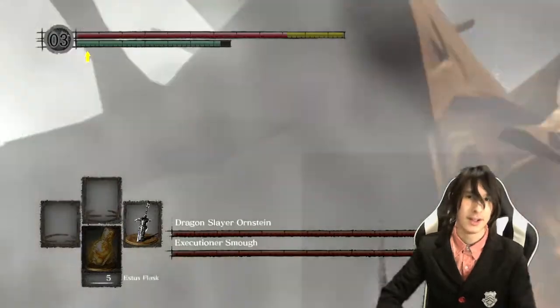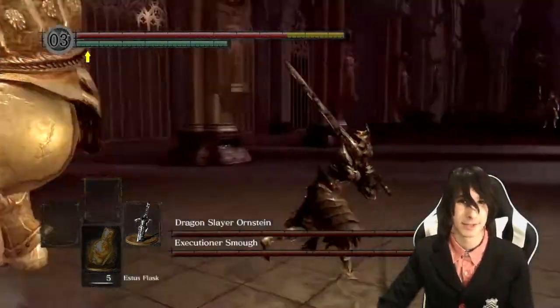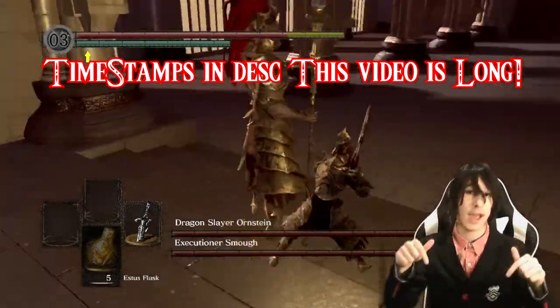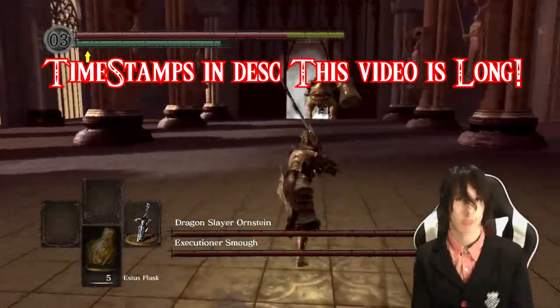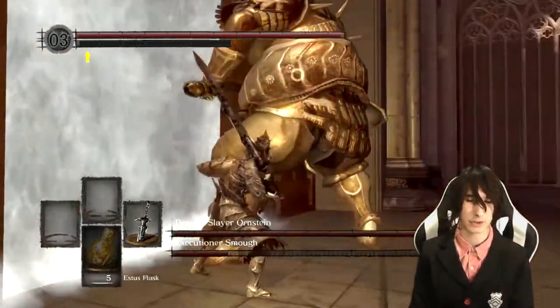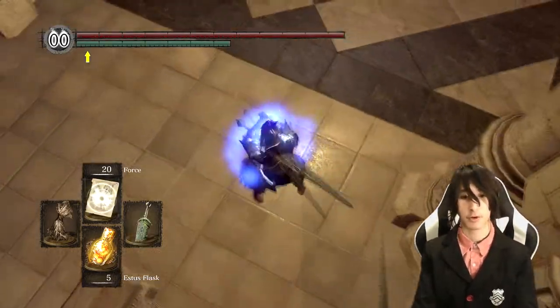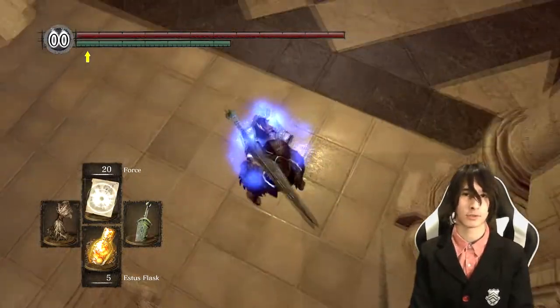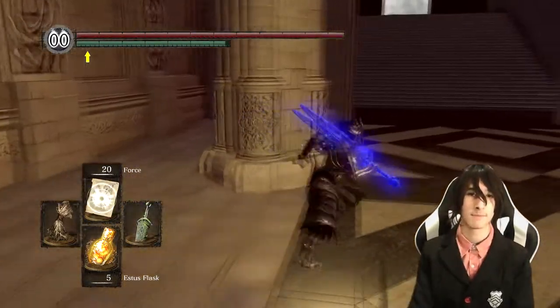Before we start, there are two things I need to mention. First, there are going to be timestamps for any glitch you might want to do in the description below. Second, we're going in chronological order — or the best chronological order I could make — for this list of glitches, so it should be convenient for those of you just going through the game trying to do some glitches. Now let's begin.